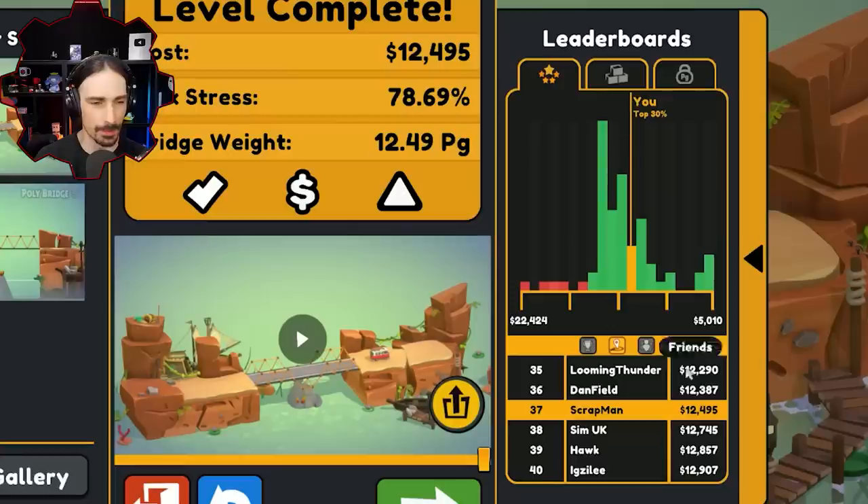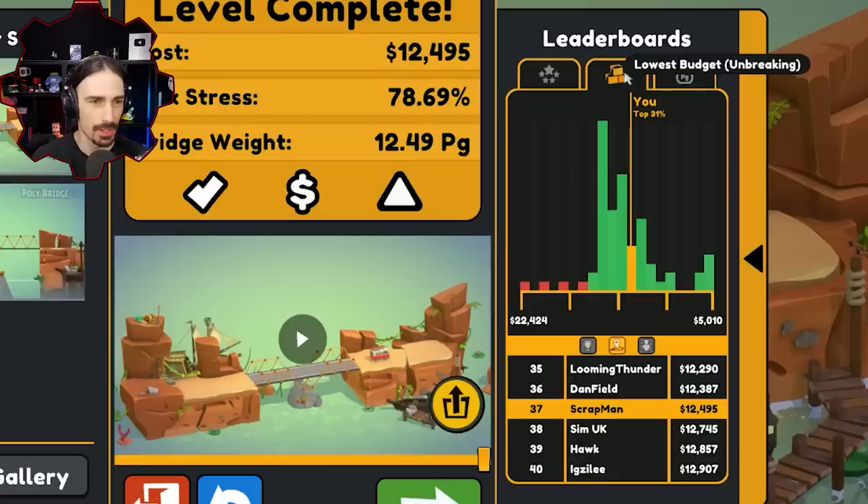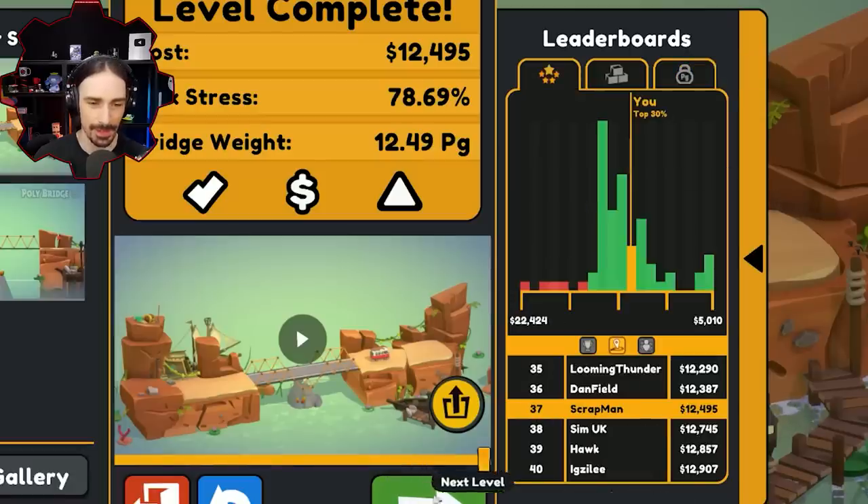I haven't even been looking — there's leaderboards, apparently. I guess these are all the people with early access. 37 out of 40 people, probably. 37 seems good. I'm in the top 30% — that doesn't sound too bad. I'm in the bottom 15% when it comes to lowest stress, which means I got a high score. Pretty high score on stress levels. Top 30% when it comes to budget. So when it comes to actually grading the bridge quality, I'm 96.